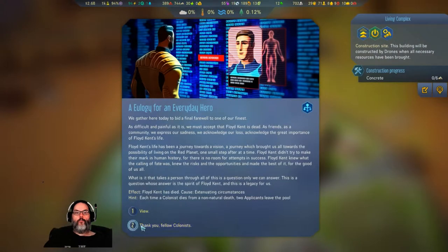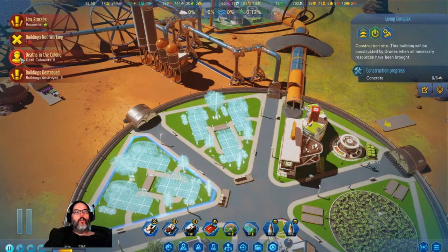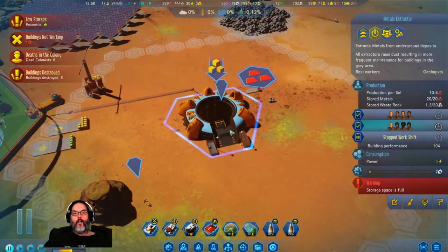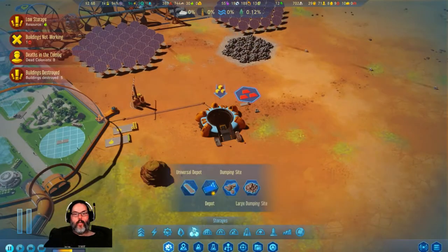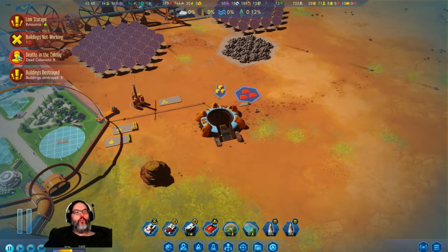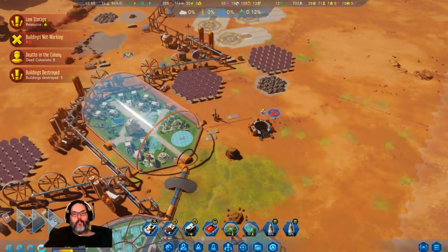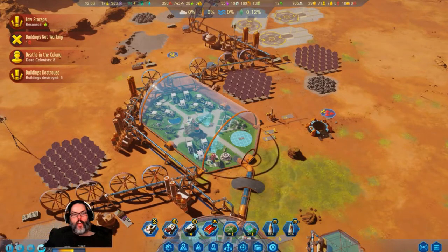One of our founders died. Alright, this is going to be a problem. A colonist died from a non-natural death - two applicants leave our pool. That's 16 out of our pool. Metals extractor - let's put a metals depot right there for you. That sucked.